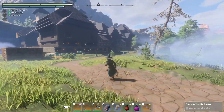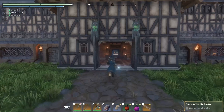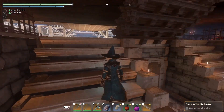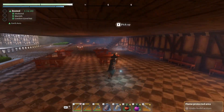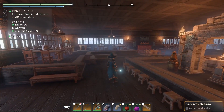Welcome one and all to the inn in Enshrouded. On the very first floor we decided to make a few shops. In the small stable your tired horses can relax at the entrance, and above we have a small reception area for everybody to check in.